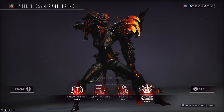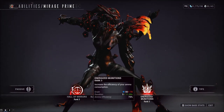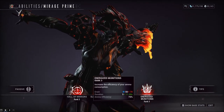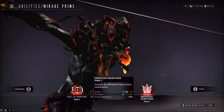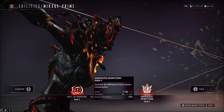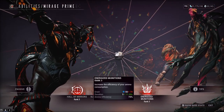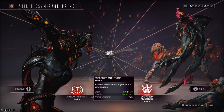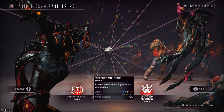This ability comes from the Helminth — you don't take it off a frame and put it on another one, it's just always going to be in there. What it does is give you 75% ammo efficiency. It does not scale with strength; it scales with duration. The proper use of this will be putting it on the right frame and using the proper weaponry.